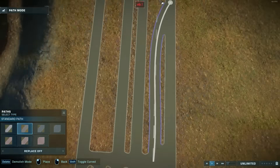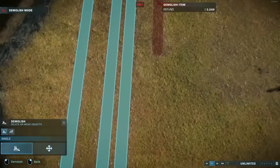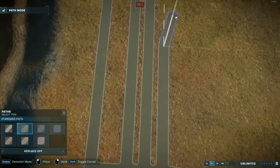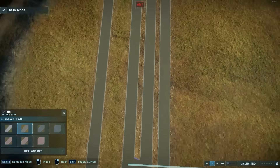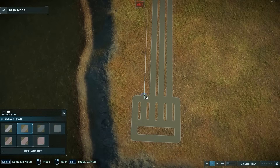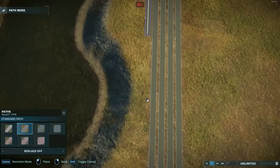How do staff and supplies come in? Let's build an airport. Obviously you could just use the helipad arrival points if you want to save space, but I really love building this sort of stuff and I think it turned out pretty great.